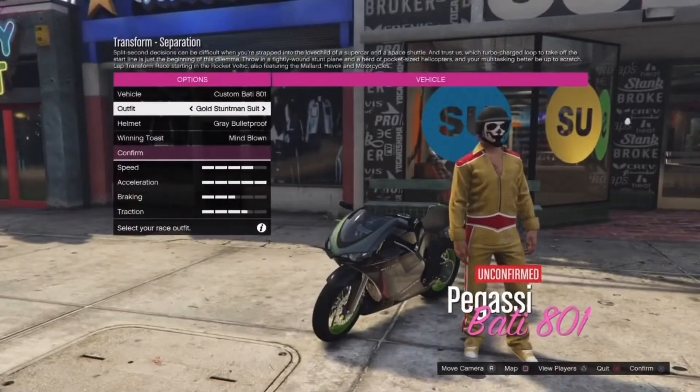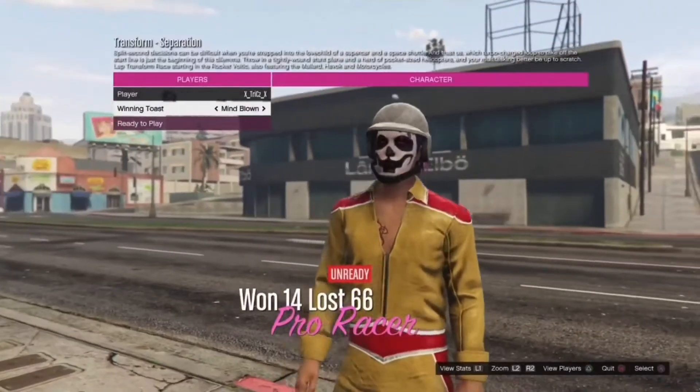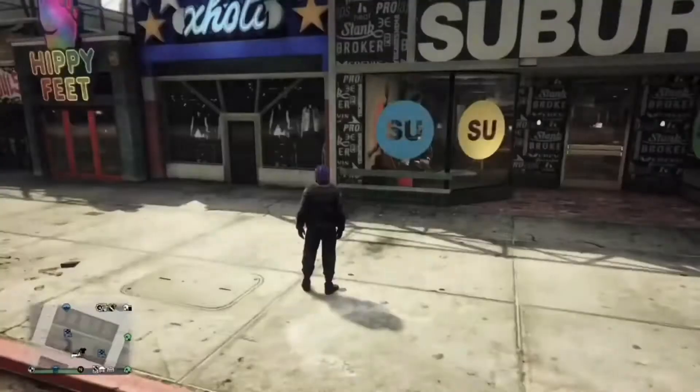In the job menu, scroll a bit on the outfit section and continue one time. After that, quit the job and go quickly into the clothing store, open the clothing section and wait until you get kicked out.